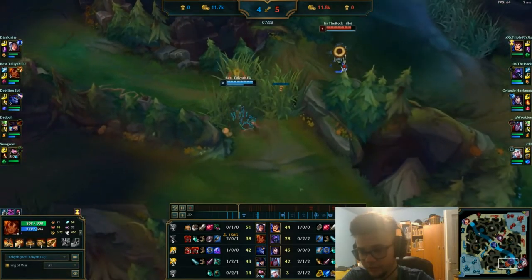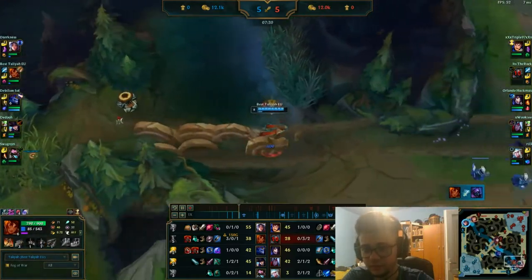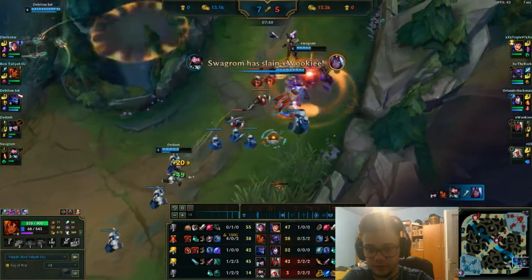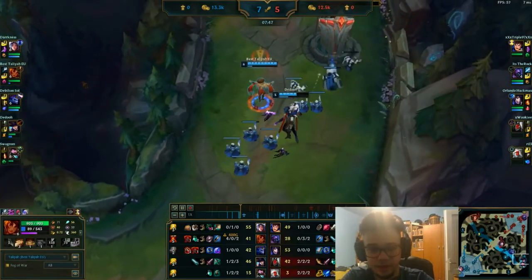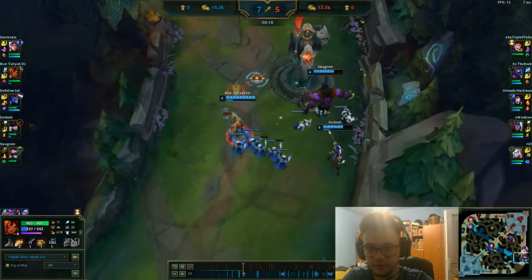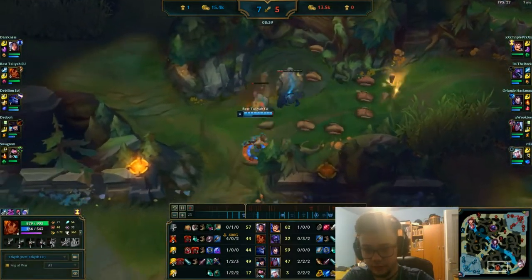Moving bot again — I already have a vision ward. Jax tries to do miracles but he's too far behind and didn't farm. Don't make the mistake that Jax did because things like this will happen and you can lose the game right there. As you can see, the enemy team gets a triple kill on our side. We have a lot of dark harvest stacks now — let's nuke this tower down as fast as we can. We have a Mundo support but it doesn't matter for carrying.